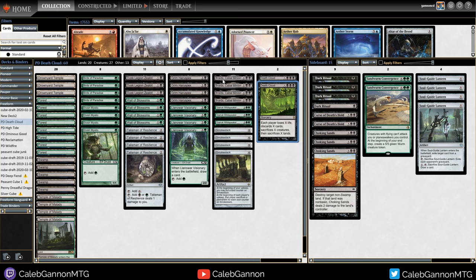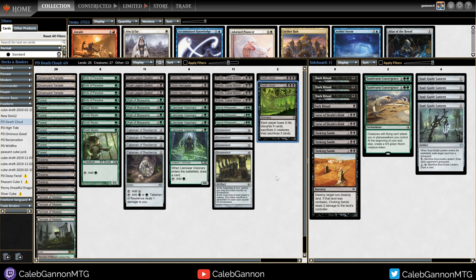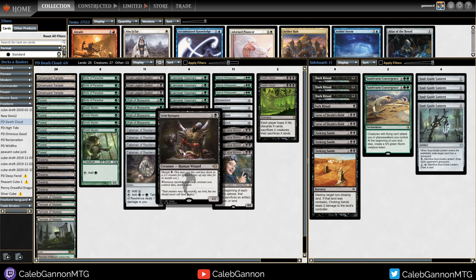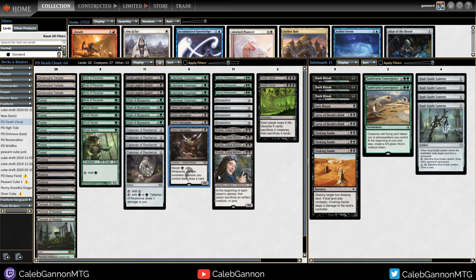We're playing that alongside four copies of Braids, which makes them sacrifice an artifact, creature, or land every turn, and Smokestack. To combo with that, we have a lot of fast creatures. The plan is a turn one Birds or turn two Talisman to play a turn three Braids or Smokestack. We benefit a lot from sacrificing our own creatures from Grim Harrow Specs - whenever a creature we control dies, we draw a card. If you have multiples in play, Braids actually acts like a Howling Mine, which is awesome.